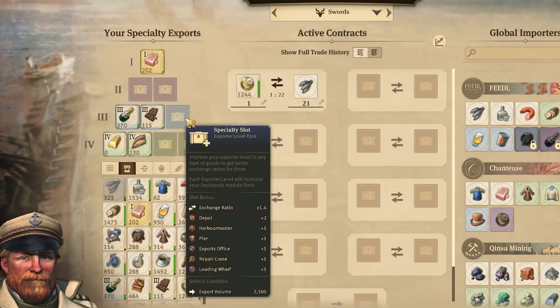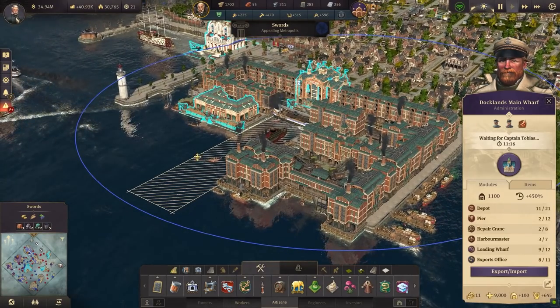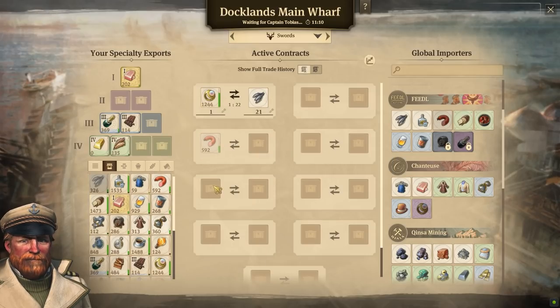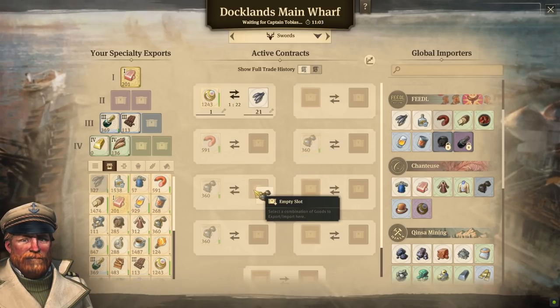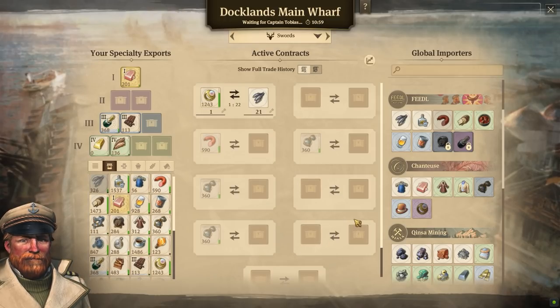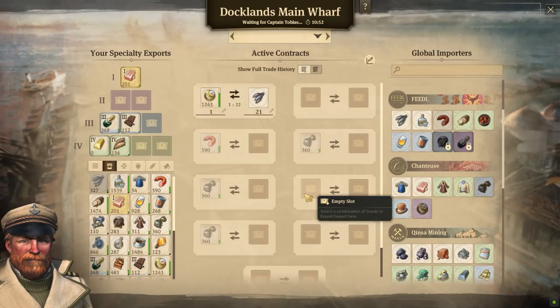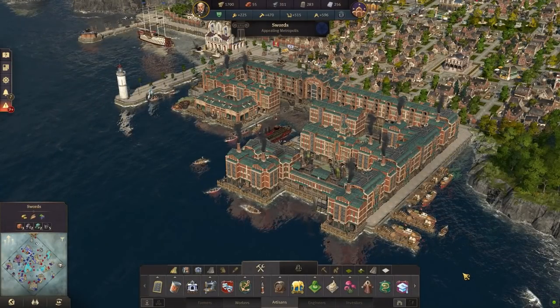The other incentive to specialize is so that you can unlock more modules to use. More modules means bigger storage, faster loading, and importantly, more trade contracts. More trade contracts means you can list many goods at once, and overall export much higher volumes of goods. You can list one good as much as you want for export or import, but you cannot both import and export the same good at the same time in the same place — you can on different islands. The highest requirements for high-tier goods, such as steam carriages, require you to have 31 active trades at a given time, but the maximum you can ever have in one place is 12, so you're going to have to build on multiple islands if you want full access to everything.